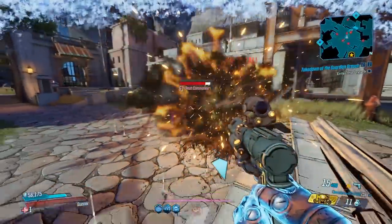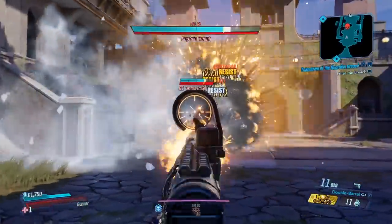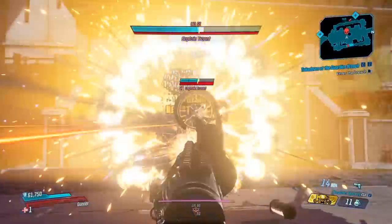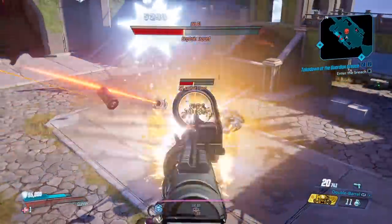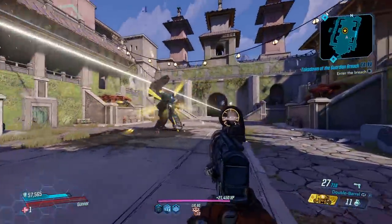For mobbing, this thing is top tier. Let's go ahead and take on a boss. Try to go for the crits if I can. Even without hitting crits, that is doing decent damage. There we go — there's the crits. You can see the difference when you're hitting critical hits. Boss down.